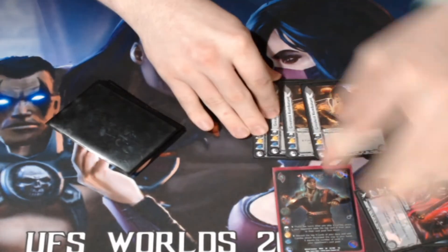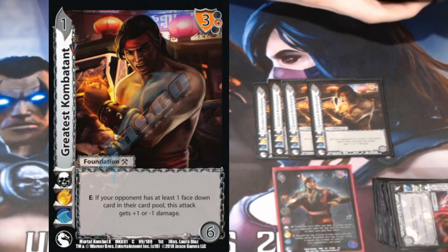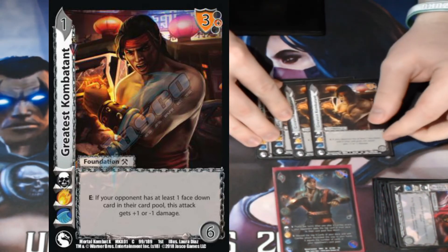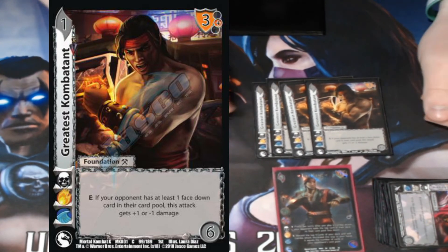Next I've got three or four Greatest Combatant — plus one or minus one damage. If we were playing a reversal and could stuff a card into the opponent's card pool face down it would be way stronger, but the goal is just plus one damage on all our stuff, plus a big six check. If I can stack any sixes on top of my deck — with Liu Kang's Fireball or similar — it's just a guaranteed six on top: a really good synergy card.